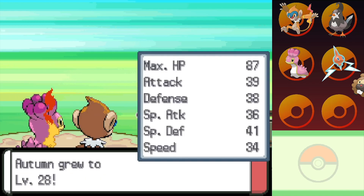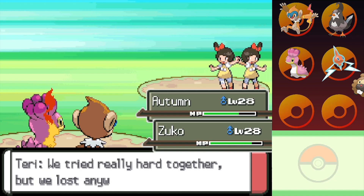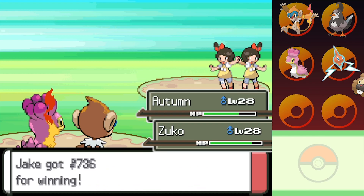And a Wake-Up Slap — my goodness, that was so violent. Did you see how fast that hand was moving? We're going to throw out a Water Pulse, but Mach Punch is gonna clean up this Clefairy before Autumn has to even do a thing. A couple more experience points. I'm very glad that Autumn grew to level 28 off of that. Zuko looking good. Terry and Tia — "We tried really hard together, but we lost anyway." My goodness, have some original thoughts. Didn't your parents raise you to be different?